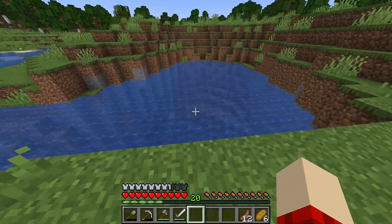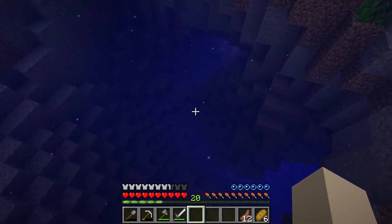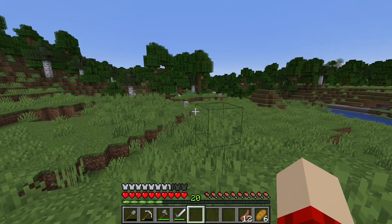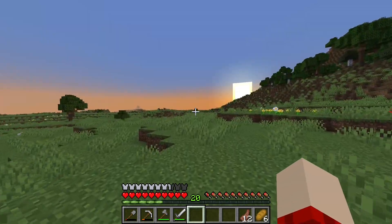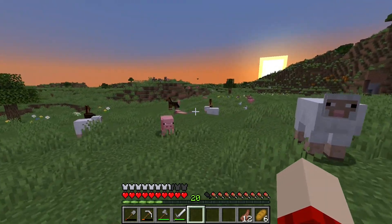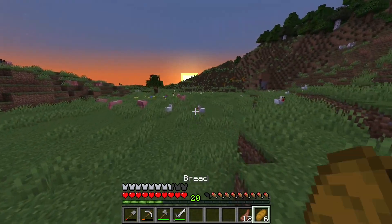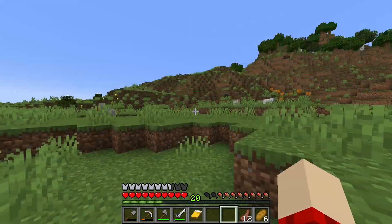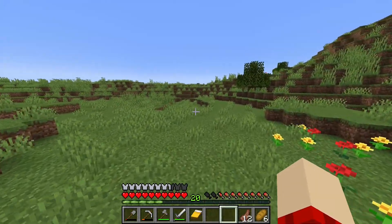I'll probably walk towards the sun and just see what I can find. Oh, a little cove! I can't wait to get some potions for water breathing and night vision. Oh, a dog — I wish I had some bones. There's a pack of wolves, like three or four of them. The sun is going down; there's a lot of happy animals — sheep, pigs, and look at these horses. They look sweet. I'm going to sleep the night away. Seeing these bees really makes me want to start beekeeping.